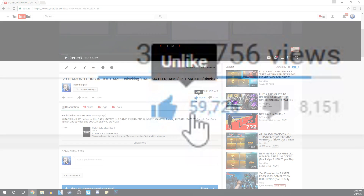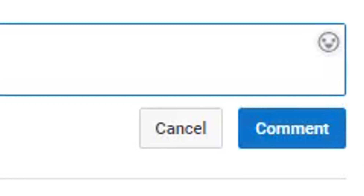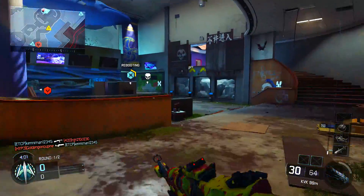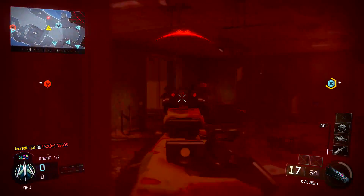Also leave a comment down below, go ahead and subscribe, turn on notifications, and once you do all of that, let me know in the comments — everybody's saying 'notification gang.' Then all you got to do is click the link in the description down below and enter the giveaway. Do all of those things to enter, and hopefully one of you guys will be the lucky winner of the all-exclusive Cyborg and Weaponized camos in Black Ops 3.